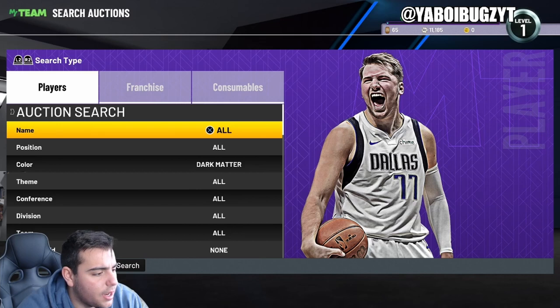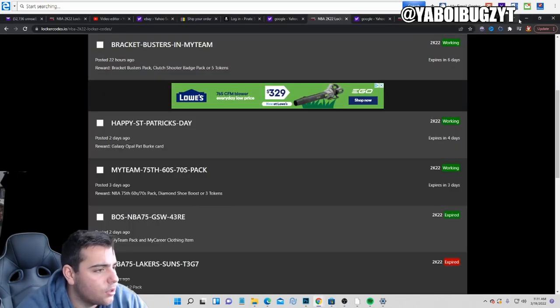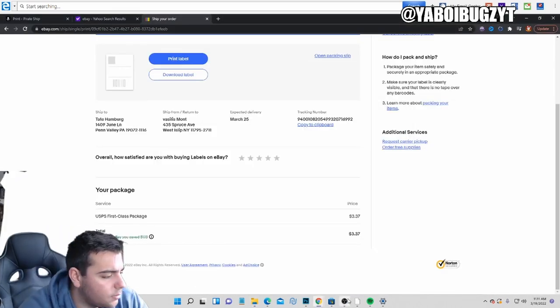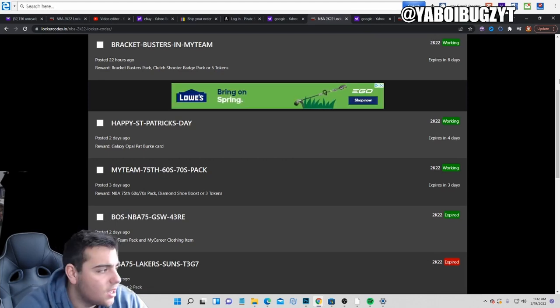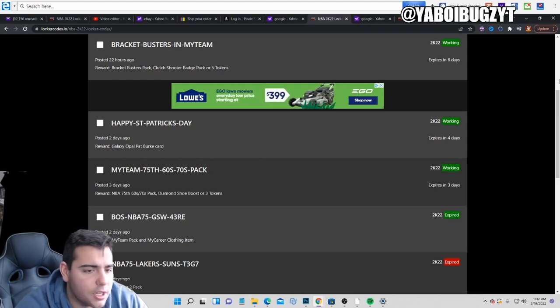We're gonna put the codes up on the screen right now — if my computer wants to cooperate with me. All right, here we go. Here are all the codes. My green screen is a little messed up. There they are. So I'm gonna — wow, bracket busters, that's actually pretty sad because my bracket was busted. I've lost a bunch of college bets. Let's see — bracket-dash-busters-dash — these are the three active codes. You can pause the screen.